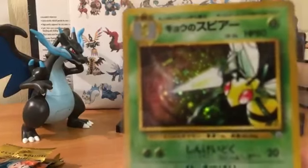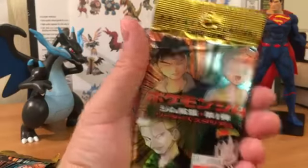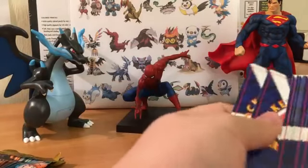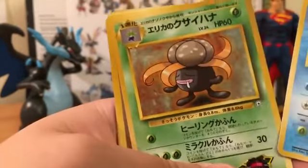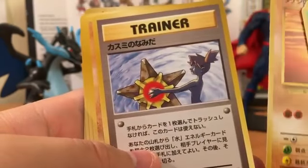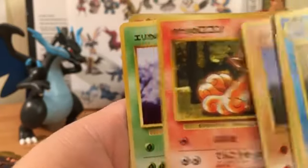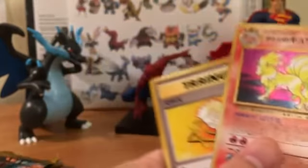We got Gym Heroes - we got Erika, Misty, Brock, and Lieutenant Surge. Here we go - Misty's Poliwrath, Erika's Gloom, Lieutenant Surge trainer, Brock's Sandshrew. This is the naked Misty card that they had to change for the English version. We got Diglett, Vulpix, Tangela, Brock's Ninetales, and Lieutenant Surge trainer. Brock's Ninetales - that's really cool.